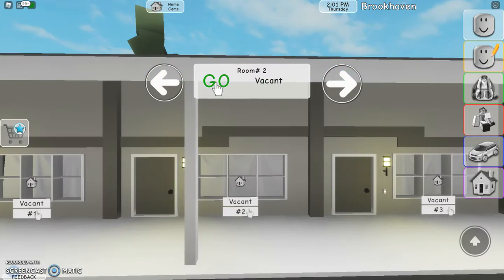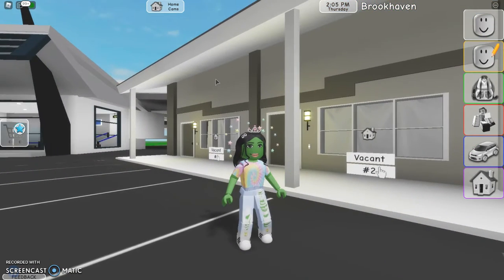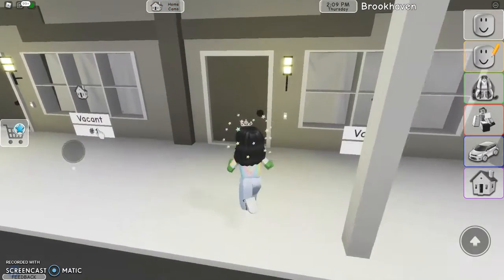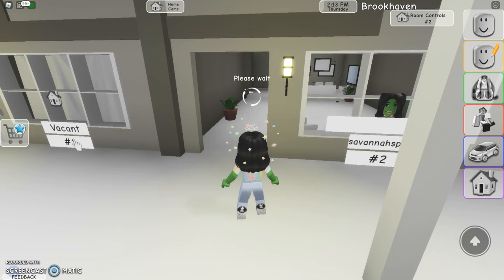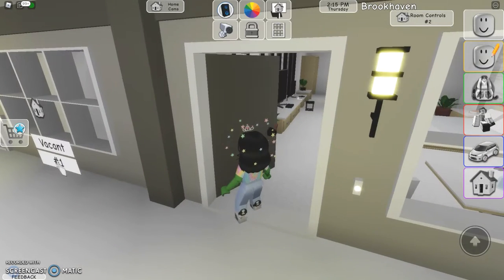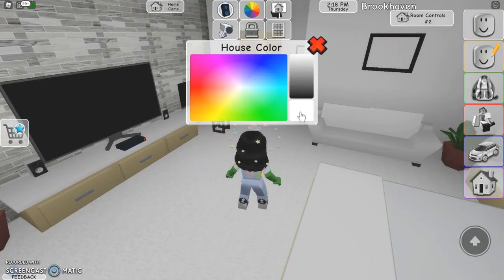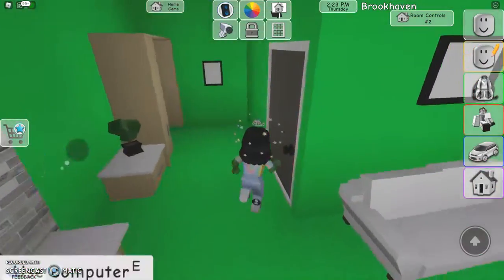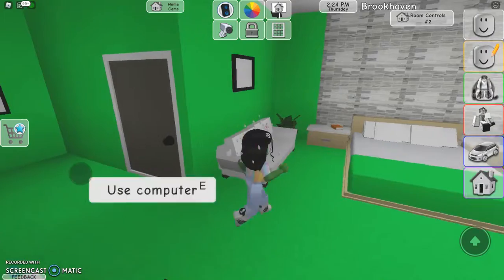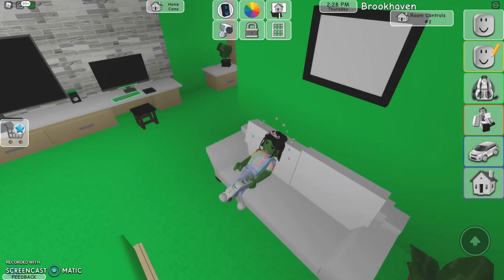Now I want to show you guys another hack. So when you just get this house to be mine, then I'm gonna go into it and then I'm gonna make it green — like me, I fit in perfectly in this room. Then basically you're gonna kick back in the chair.